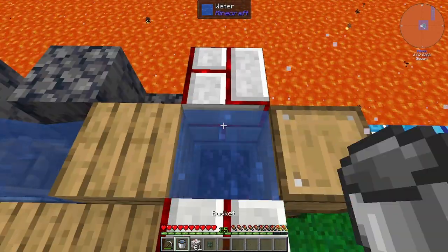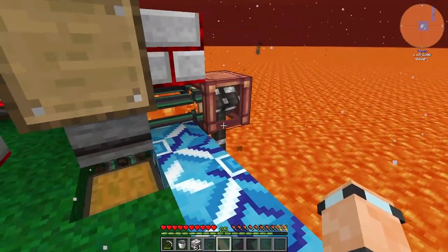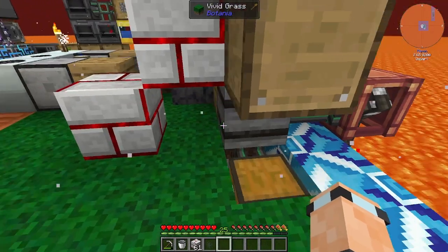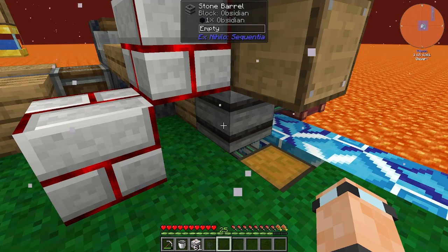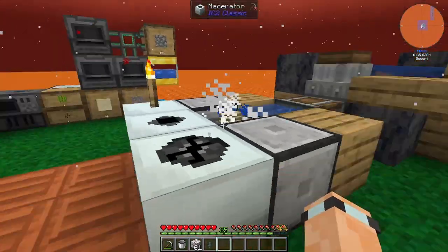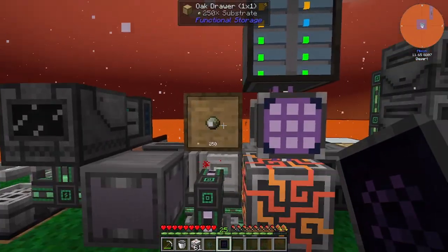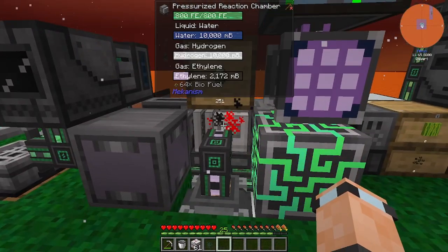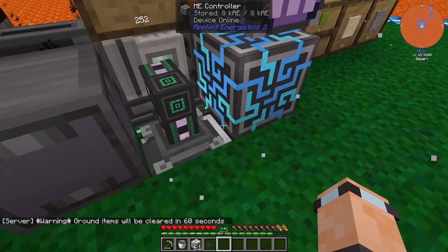Whilst that makes us some white concrete, I just put this here - that's going to turn all of the lava we've got, which is infinite, into a bunch of obsidian. You put water above a stone barrel full of lava and it makes obsidian. I'm going to make a bunch of it. The reason I did that is to make a void upgrade for the substrate because we're not really going to use it.